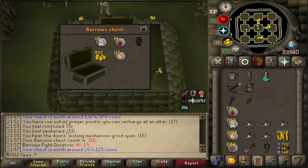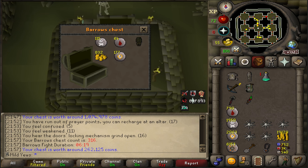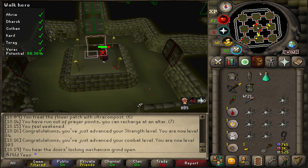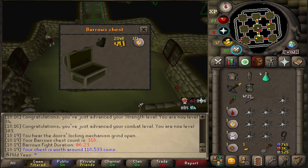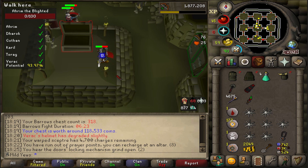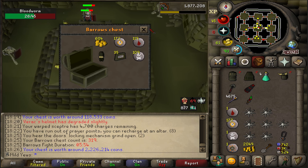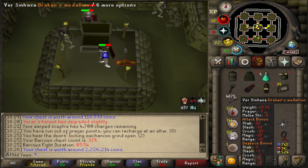We were lucky enough to get a back-to-back drop at KC 316 — unfortunately it was a duplicate Guthan's Chainskirt, but we'll take it. Then on KC 318, which was actually my first chest of the day, we got another unique piece: a Verac's Helmet. This helmet is great because it's really tanky and has a prayer bonus, so if you're a lower level player needing extra defense for the Fight Caves, it might be a good option. Strangely, we got another back-to-back drop — this time a duplicate Dharok's Platelegs, which is worth a lot of money, so maybe that will go into Death's Coffer.